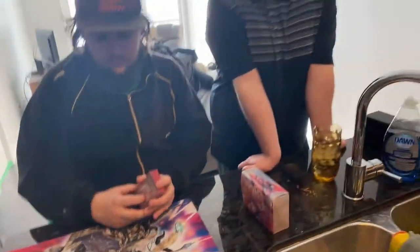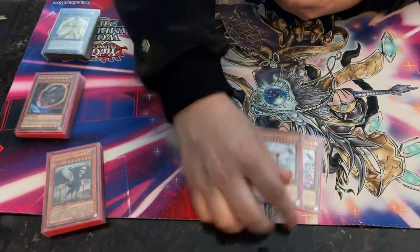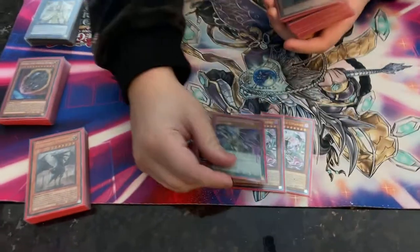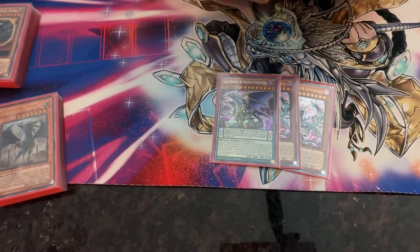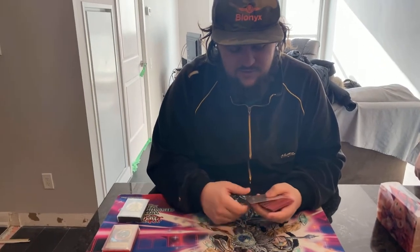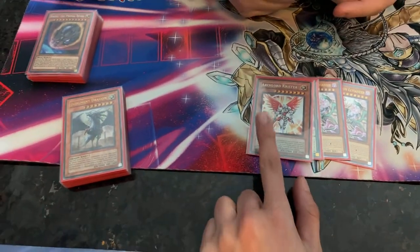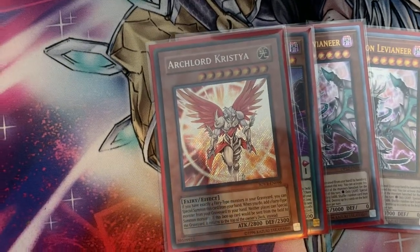Corbin runs only one Judgment Dragon — similar reasoning to only playing one copy: you don't want to open multiples. Two Chaos Dragon Levianeer — ultimate rares, beautiful cards. One Chaos Emperor Dragon, which used to be a prize card but is now accessible. It can brick at times but is really good for specific combos. One Archlord Kristya for board control.